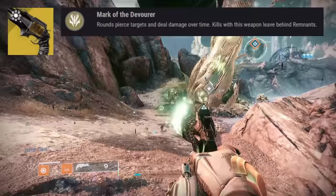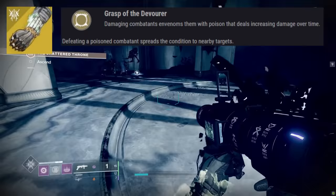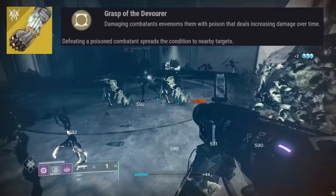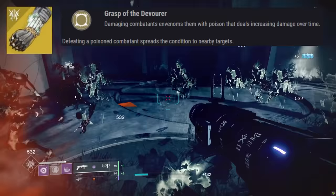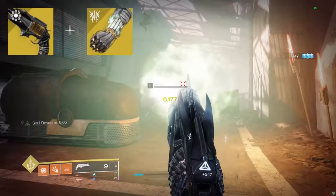Thorn's exotic perk, Mark of the Devourer, allows the weapon to do damage over time after damaging an enemy. This damage over time is the same as Necrotic Grips' perk, Grouse of the Devourer, which allows the user's melee to do damage over time, spreading its effect to nearby enemies after they die. Using the two exotics together allows Thorn's damage over time to also spread after killing an enemy.